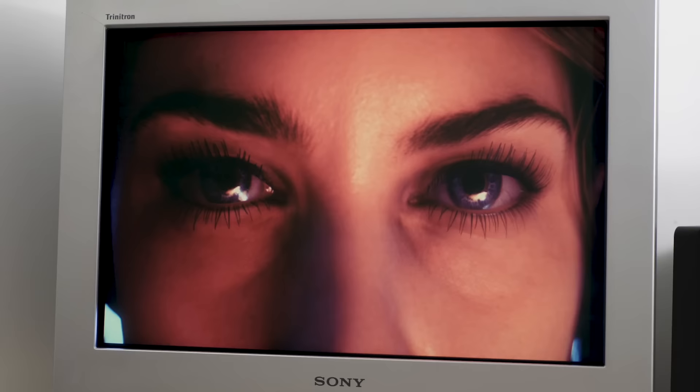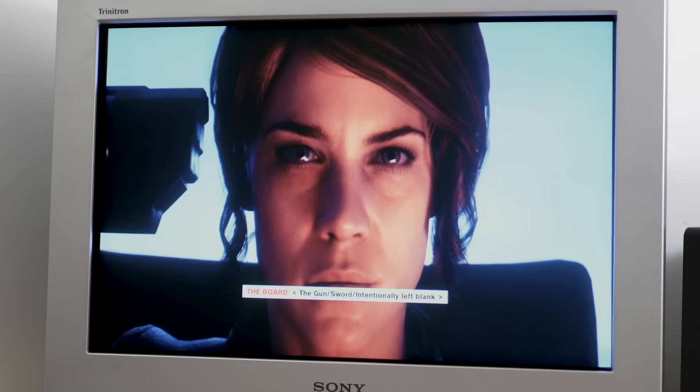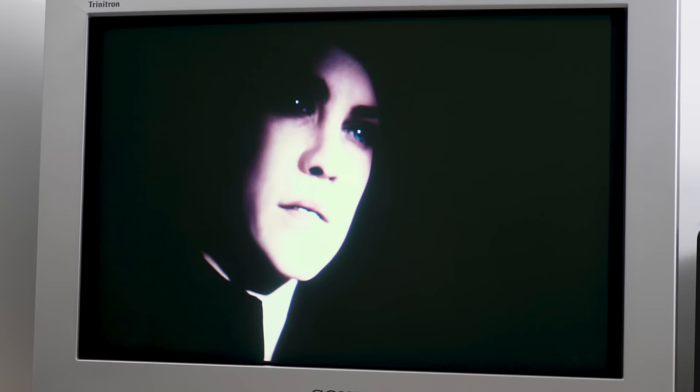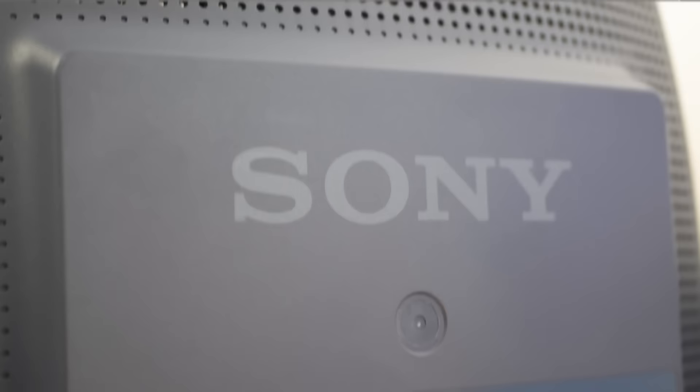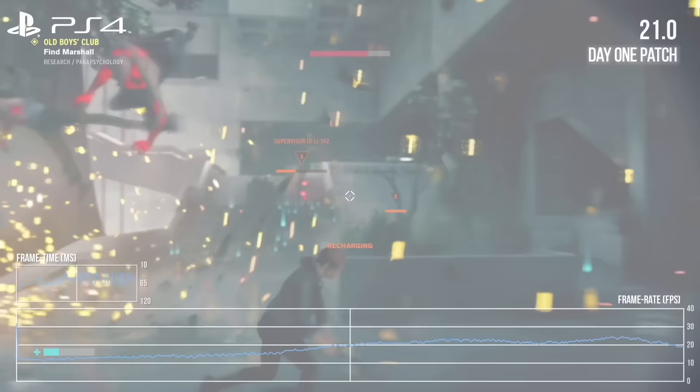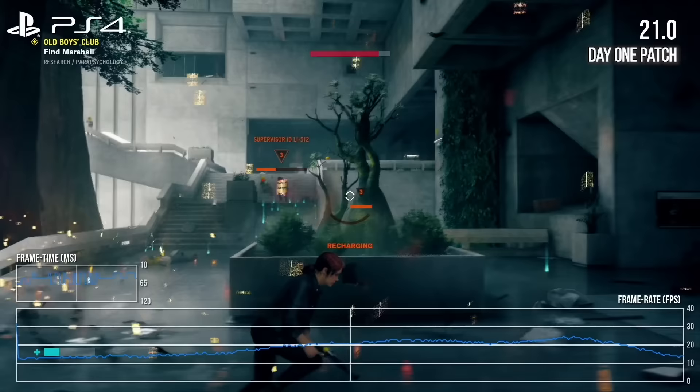What I'm going to do here is something a little different for a DF Direct — I'm going to attempt to show you the majesty of the FW900 at work, get some shots of how this vintage 2003 monitor looks, the strengths and weaknesses. Let's just say it's rather large in terms of its depth. I'm also going to go back to a conversation I had with John during our Control recording session — all of this stuff never made it into the actual edit, but it's here for you now.